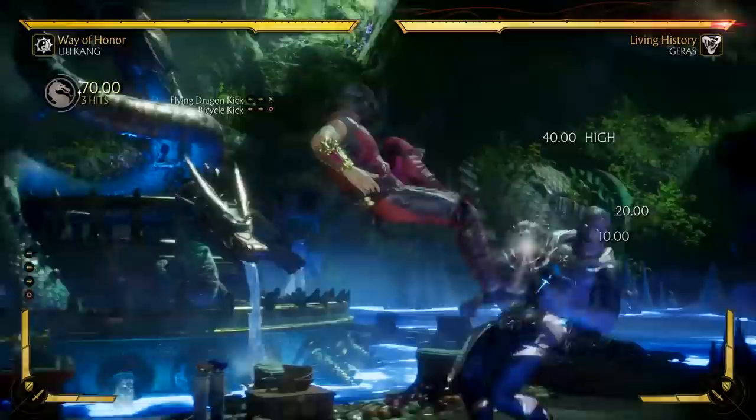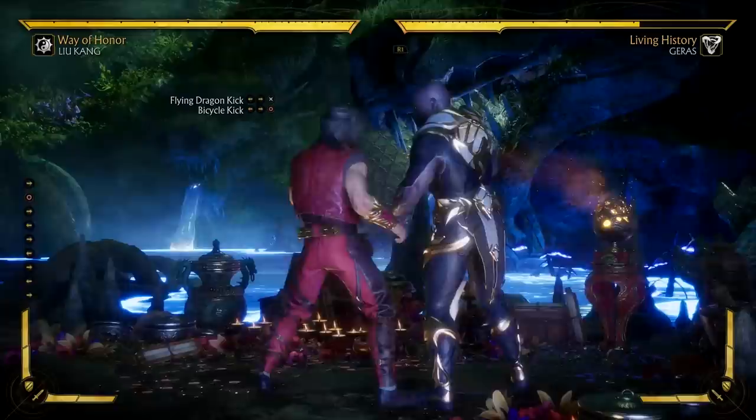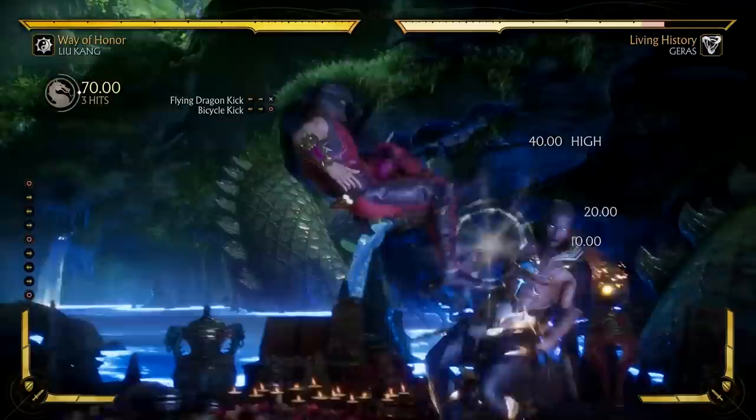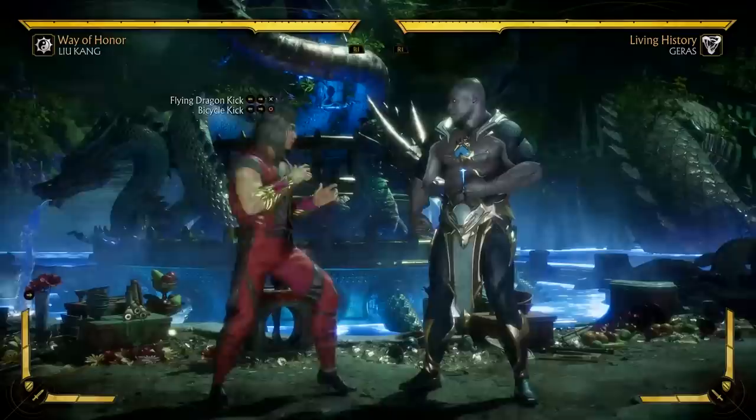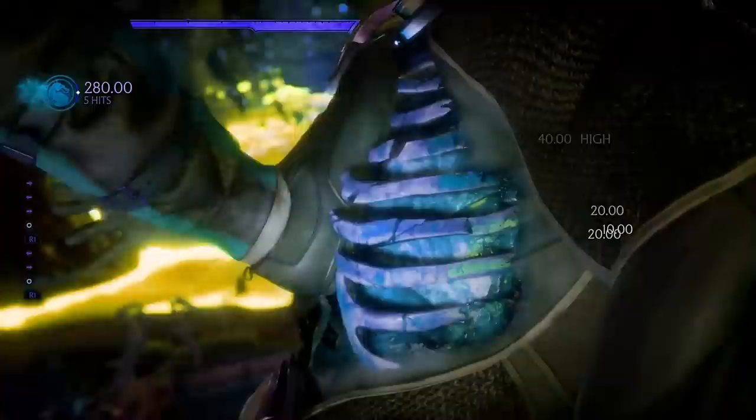Bicycle Kick is your go-to way for ending combos — not just due to its damage, but because it leaves the opponent standing no matter what, which means your opponent loses access to any wake-up attacks. So it's very, very good for pressuring the opponent and taking away a lot of their escape options. If you amplify this move, you get a little bit more damage, and you can actually amplify it twice in the same attack, similar to Baraka. And if you amplify it three times, your next Bicycle Kick will cause a crushing blow.